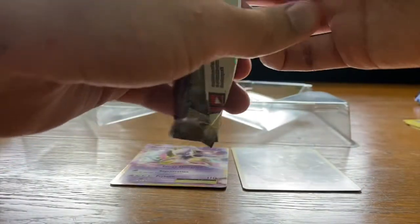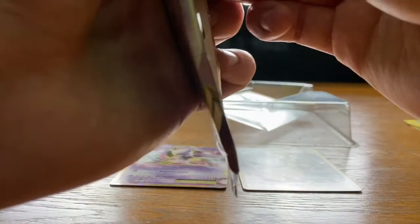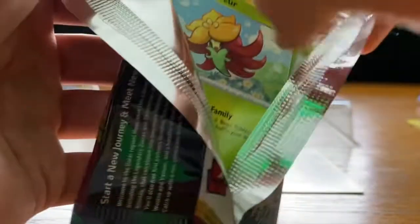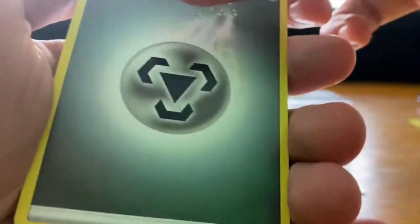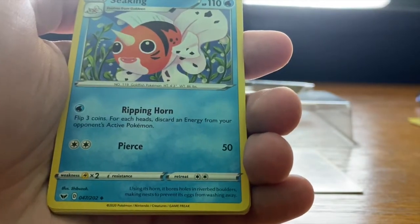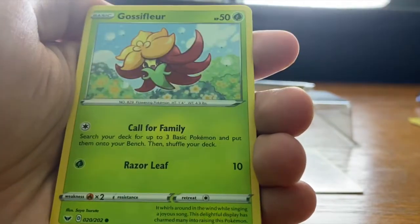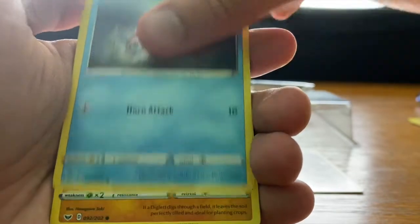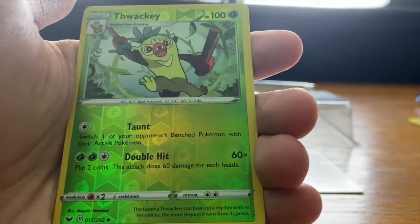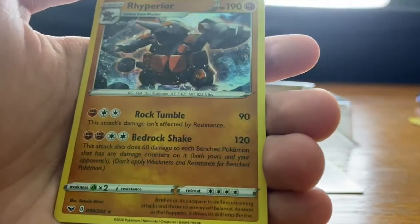Sword and Shield time, moving on to the next pack. Not opening as easily — there we go. Castleflour in the front, gold card. The cards are: Steel Energy, Galarian Linoone, Snorlax, Ordinary Rod, Gossifleur, Goldeen, Diglett, Skorupi, Hoothoot, and the Reverse Holo is Thwackey. And a Rhyperior.